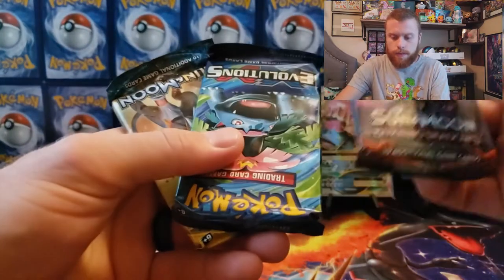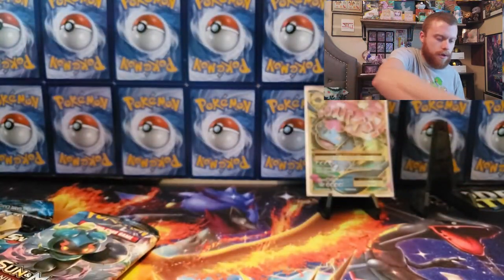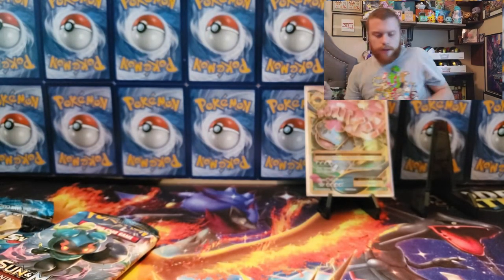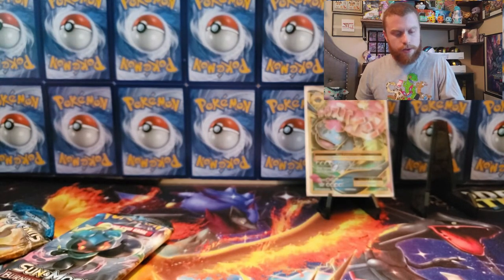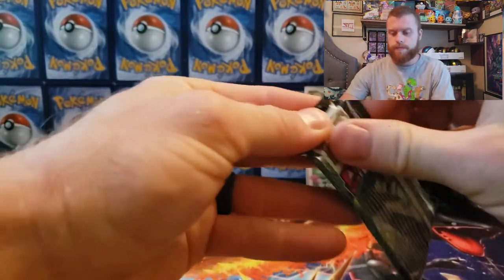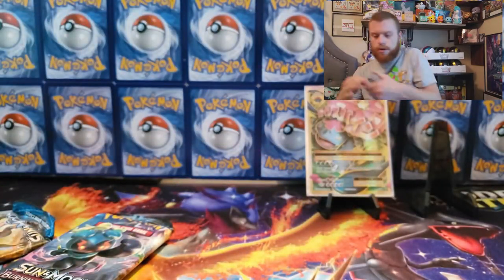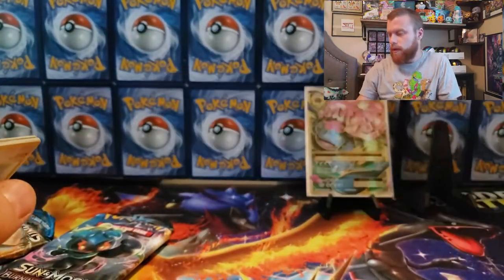Sun and Moon, Evolutions, Burning Shadows — same freaking coin again. I thought I'd get a different coin by now. Let's change it up, let's do Evolutions first this time. Come on Evolutions, let's get a Charizard — Leah has pulled the Charizard from this set and I have yet to do so.